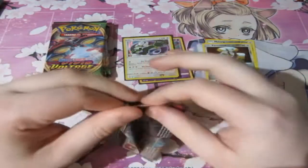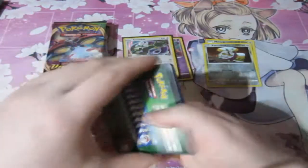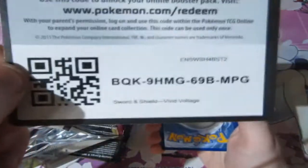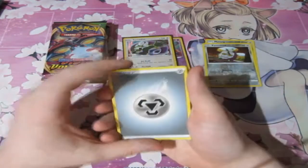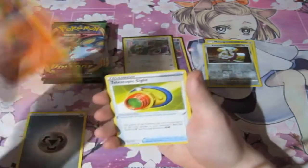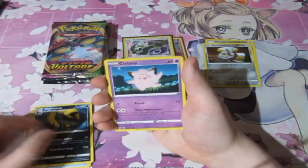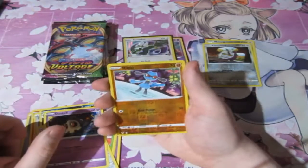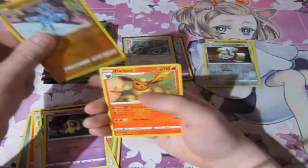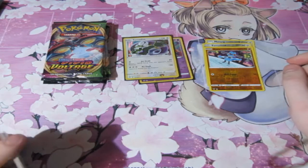We got two packs — we got two holos: one Amazing Rare and of course a normal standard holo, which is awesome. Let's keep the train rolling. Let's see what we can get. We got ourselves a Metal Energy, Charmedian, Telescope Sight, Marill, Clefairy, Fernpie, Yanma, Meowth, Duskull, Reverse Foil Riolu, and a Flareon — the devil of Twitch, as you guys know.